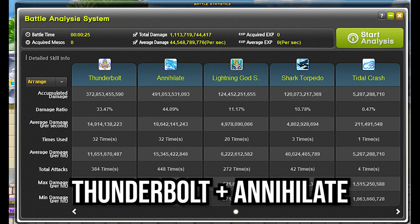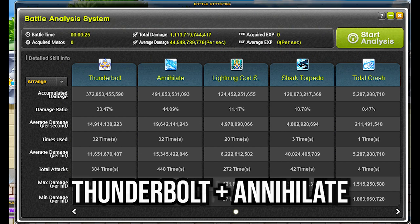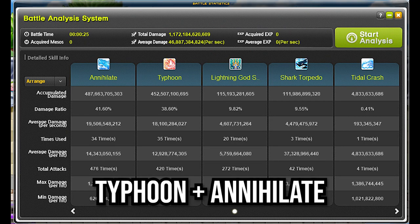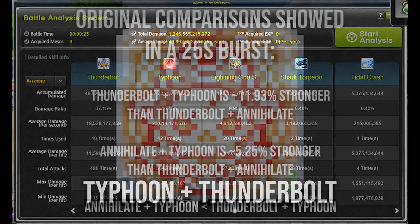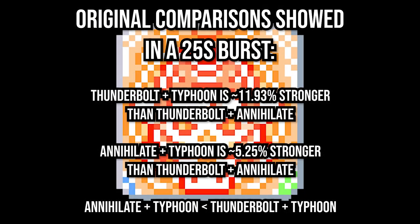So as mentioned prior, in June I decided to test which was better. First, I tested Thunderbolt and Annihilate to figure out the baseline. Then I tested Typhoon plus Annihilate and Typhoon plus Thunderbolt to compare all three against each other. My results showed that Typhoon and Thunderbolt was straight up better and by a decent margin too. This combo was better than Typhoon plus Annihilate by roughly 5%, and it was better than Thunderbolt plus Annihilate — which is your bread and butter combo — by roughly 12%.